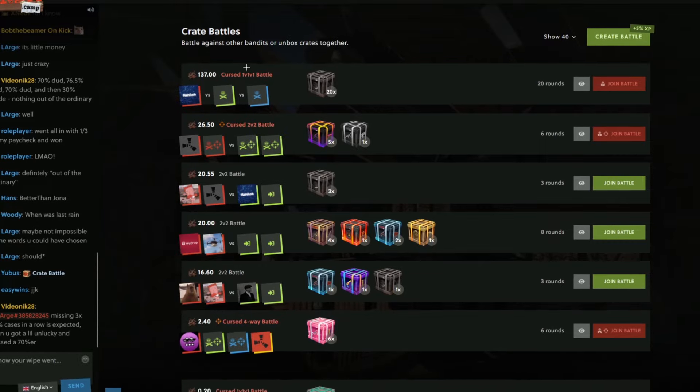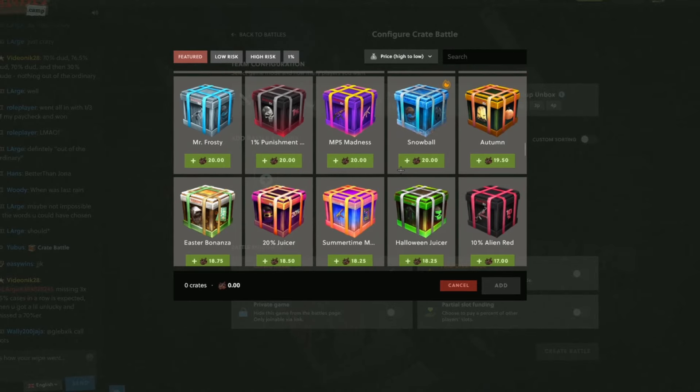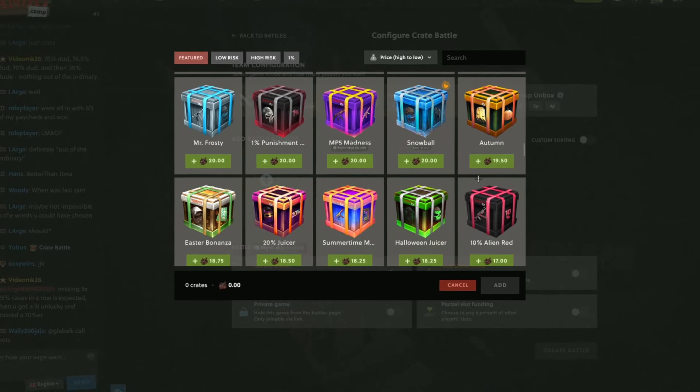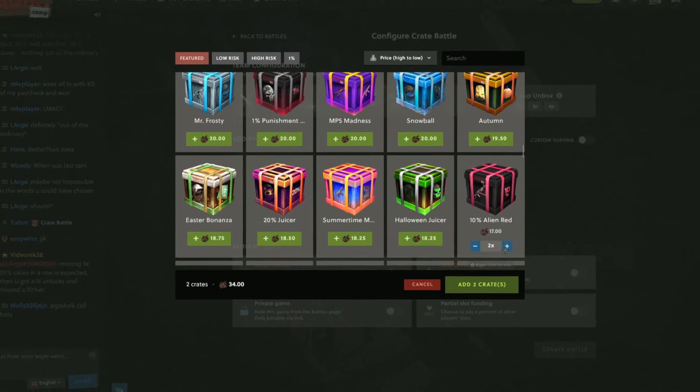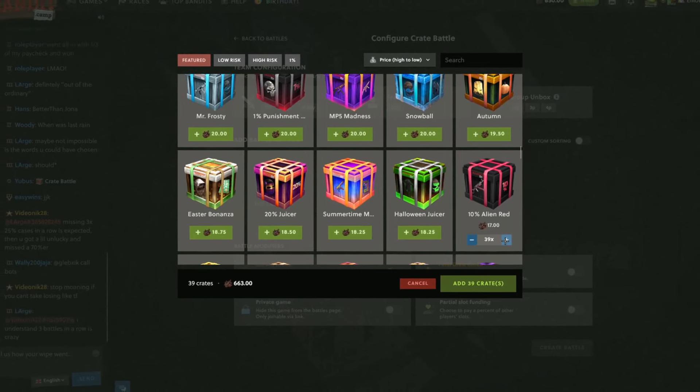Ladies and gentlemen, today we have $850 in the balance — all my money. I wanted to do another 50x battle. Last time we did 50x 20 juicers; today I want to do 50x 10% alien red. It's gonna cost us $850 and we have the exact amount. Let's get into this.